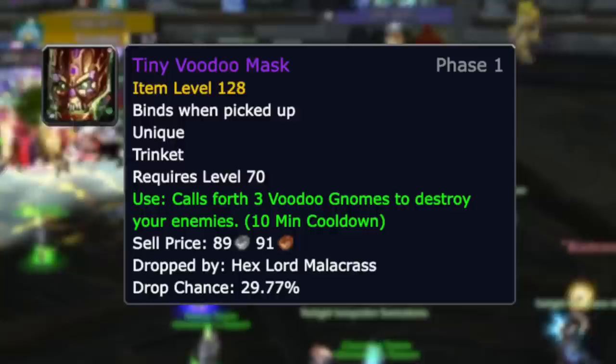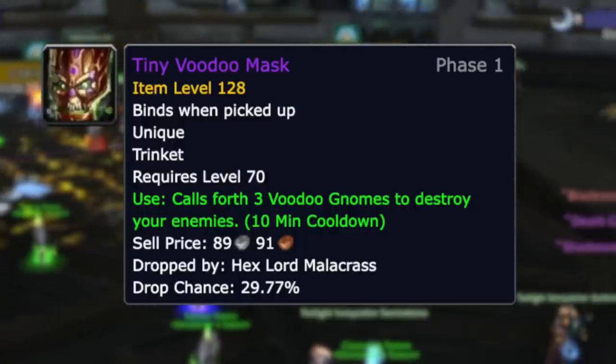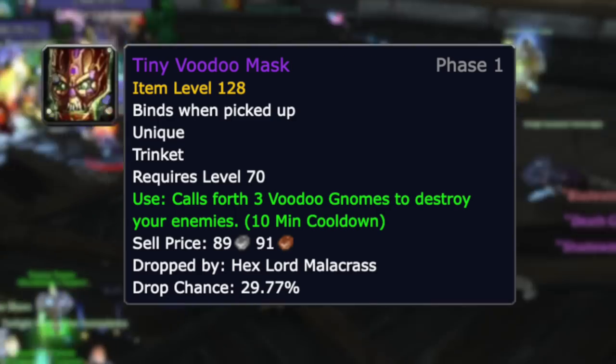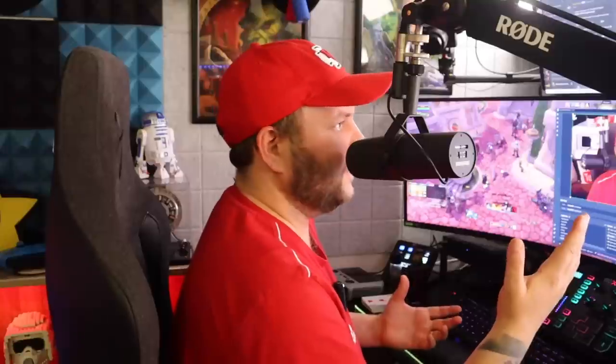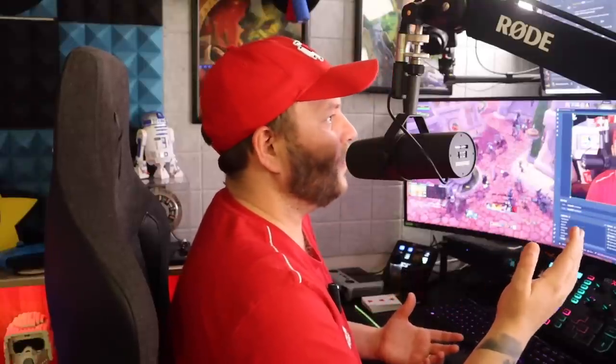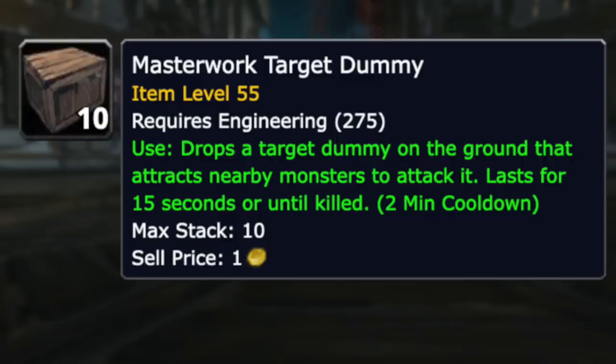In a single use of my tentacle alone it had the warlock cast DoTs on it, the shadow priest do damage on it, and even the ret paladin deal single-target damage on it - and that's damage you don't have to heal through or a DoT you don't have to dispel. There's also the old ZA trinket, the Tiny Voodoo Mask, which summons three adds. I didn't try this personally but I don't see any reason it can't work just as well - maybe even better depending on how much health they have.